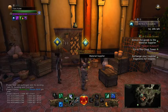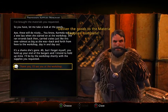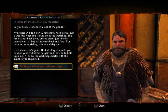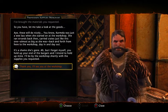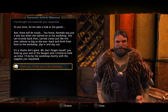You have to give the items to him. He says: 'Let me take a look at the goods — these will do nicely. You know, Carmela was just a wee lass when she started on at the workshop. She ran errands back then.'